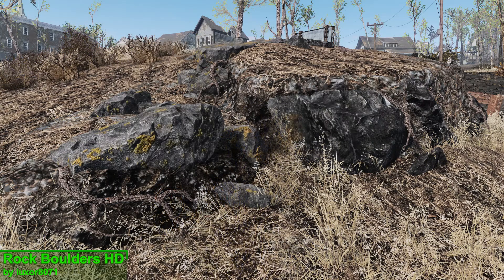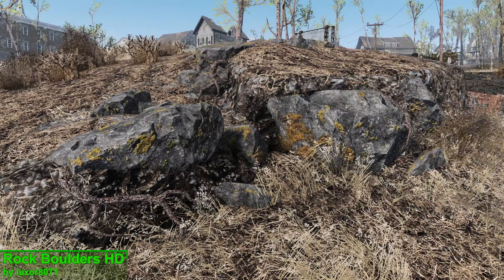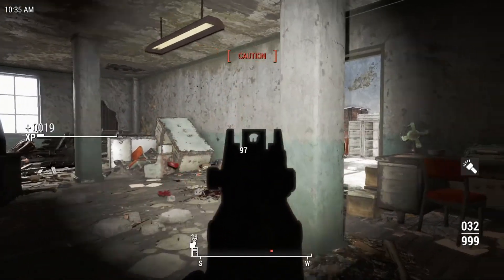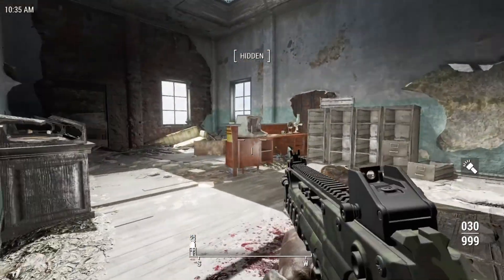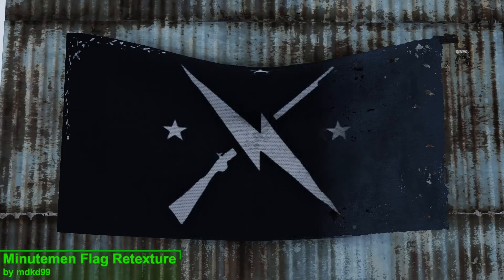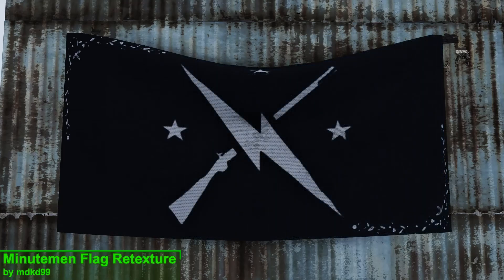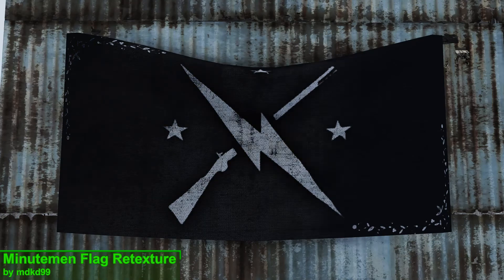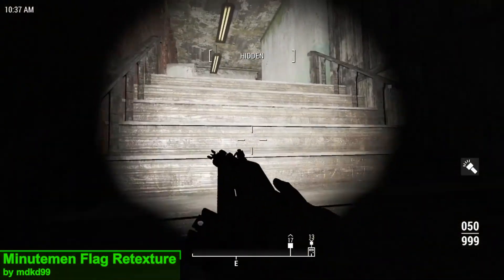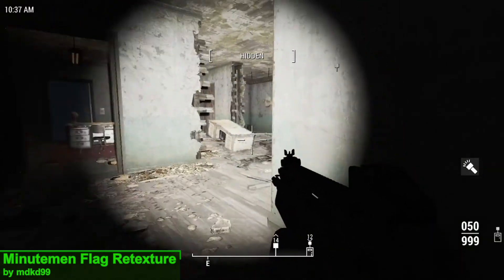This is not the only retexture mod we're going to be taking a look at in today's episode, but this next mod is by a different mod author. The mod I'm talking about is Minuteman Flag Retexture. This mod comes in two files: a clean version and a worn version. Out of the two I definitely prefer the worn version — it actually looks like it's seen some damage, which it should when you consider the history of the Minutemen and the entire Commonwealth.